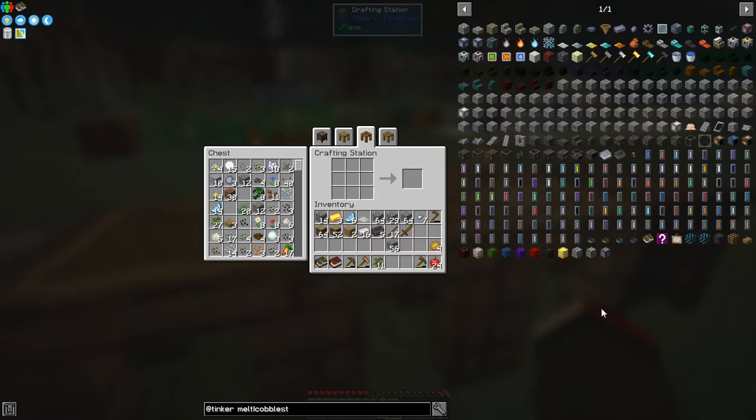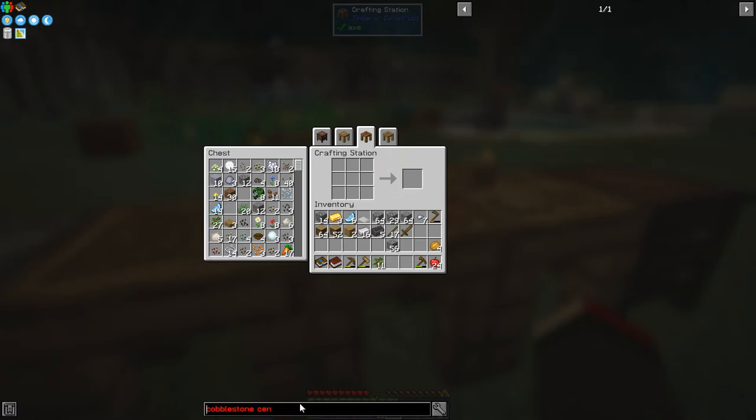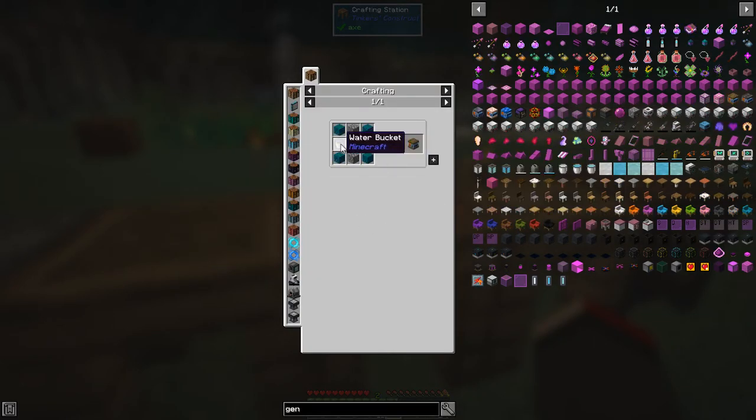What we can do is make a cobblestone generator. Let's look at that recipe - it's called Cobble Gen Tier 1. So for this we need one bucket of lava and one water bucket, some glass, some compressed cobblestone and a stripped log. We can do this. We need two buckets - they have to be iron buckets - one filled with lava and the other with water.